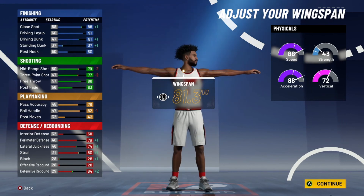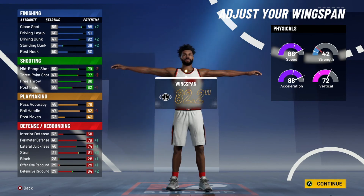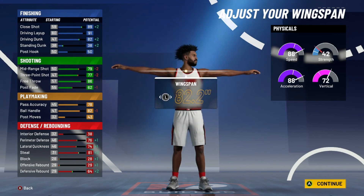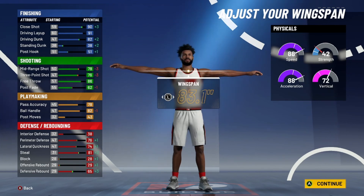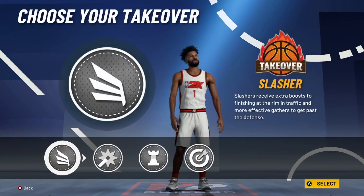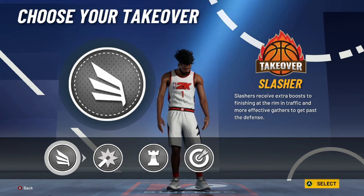That 99 rating might be gassed — that might be the way to go. You can do this however you want, but this is probably the best way to do 82.2. It gets you even closer to the driving dunk threshold. Going higher just kills the whole vibe, so for the sake of this video we'll go 82.2, and you go Slashing Takeover.